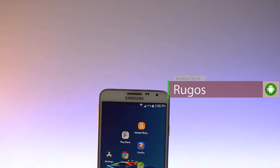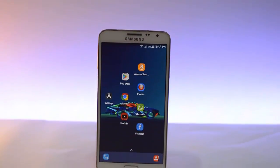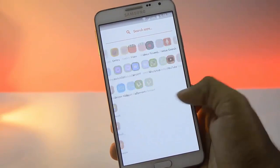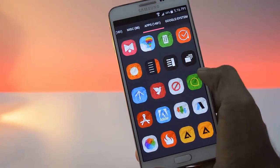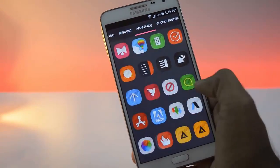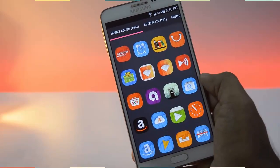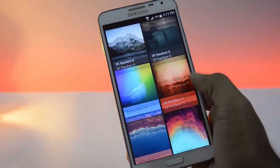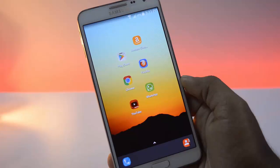Next app on the list is Rugos. These icons are in square shape with rounded corners. It has 2000 different icons. It also has great wallpapers with 2K resolution. This icon pack looks nice and colorful.